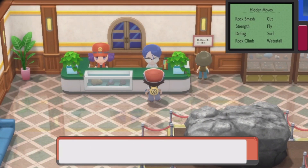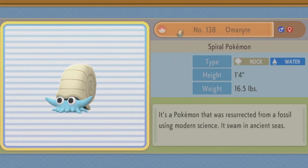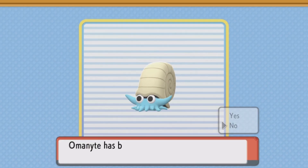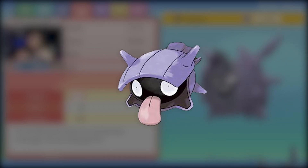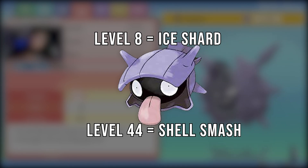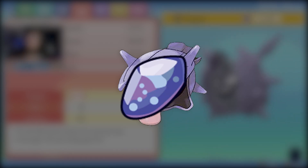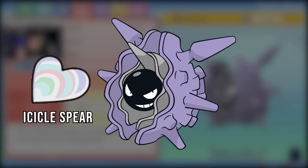Once you get one of the fossils, head to the museum in Oreburgh City, and voila — you have yourself a daddy. For this specific Pokemon, once it reaches level 45, it can learn Rock Blast, and you're ready to breed it with your Shellder. With some breeding grinding, eventually you will end up with a 5-6 IV Shellder with Rock Blast at your disposal. For the remaining moves, you'll need to level up your Shellder to level 8 and 44 so that you can teach it Ice Shard and Shell Smash respectively. Then, once you have all those moves, give it a Water Stone to evolve it to a Cloyster, and teach it Icicle Spear through a Heart Scale.